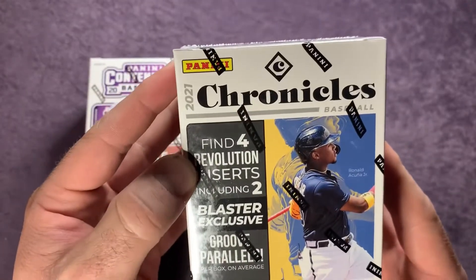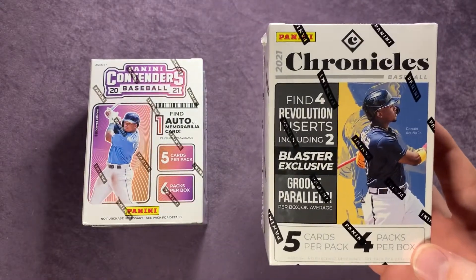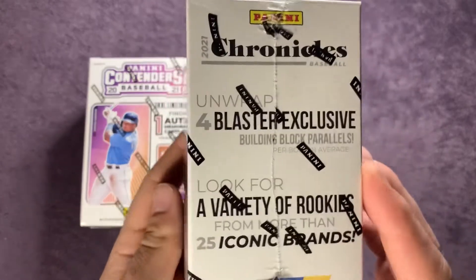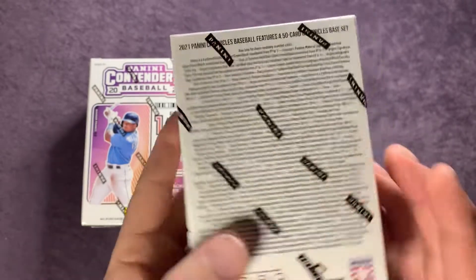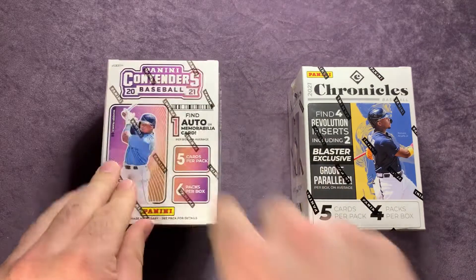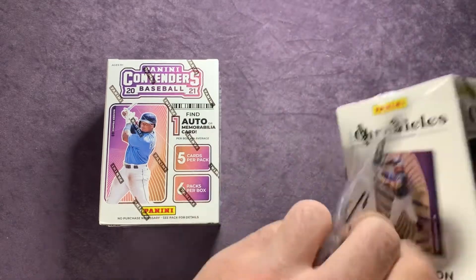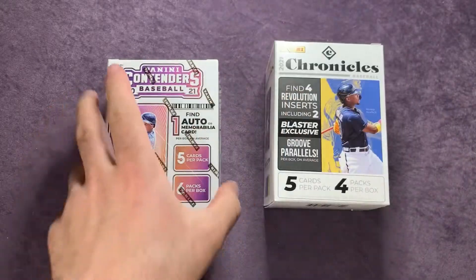The other box is Chronicles from this year — five cards per pack, four packs per box, so fewer cards overall. It includes four revolution inserts including two blaster exclusive groove parallels, four blaster exclusive building block parallels, and rookies from more than 25 iconic brands. These two probably aren't the most sought-after products, but I thought it'd be good to put them side by side and see which one gives the better hits or pulls.